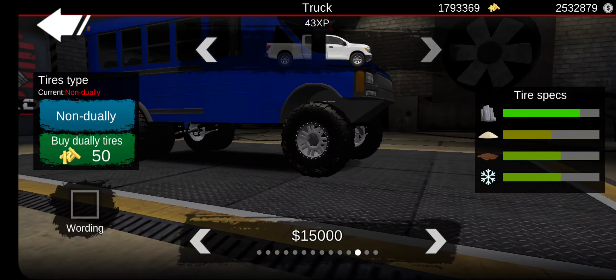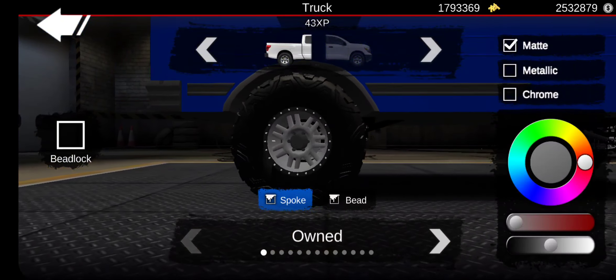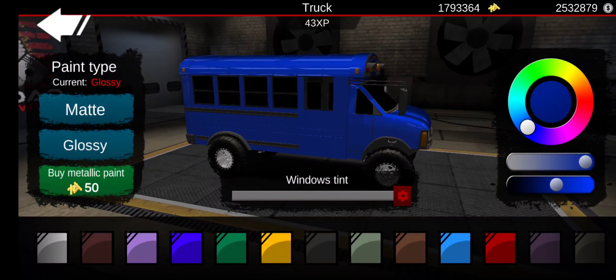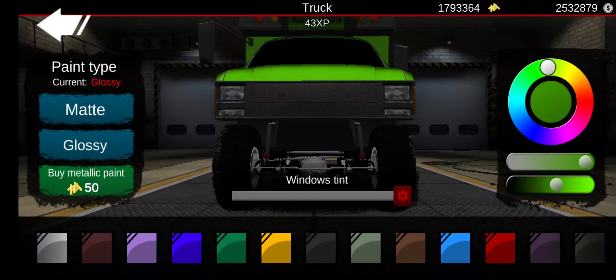We're gonna start off with customization. The last build — that F-350 — kind of inspired me to do one of these. I have a general idea of what I want to do. We're gonna go with glossy paint, a dark window tint. Some buses have black roofs but we're not gonna go with that. No bars around the whole thing either — we're just gonna stick with stock fenders.